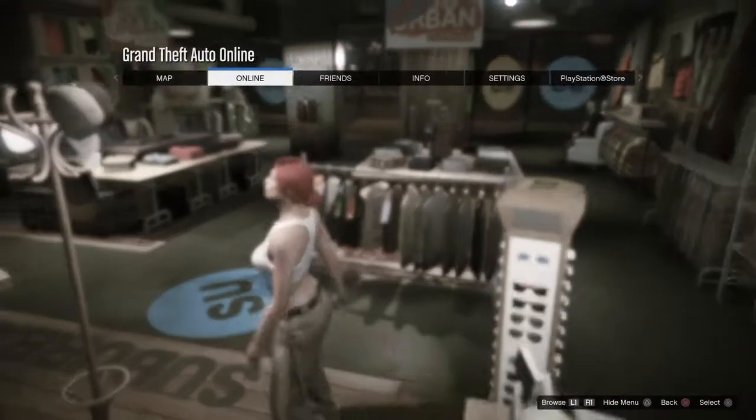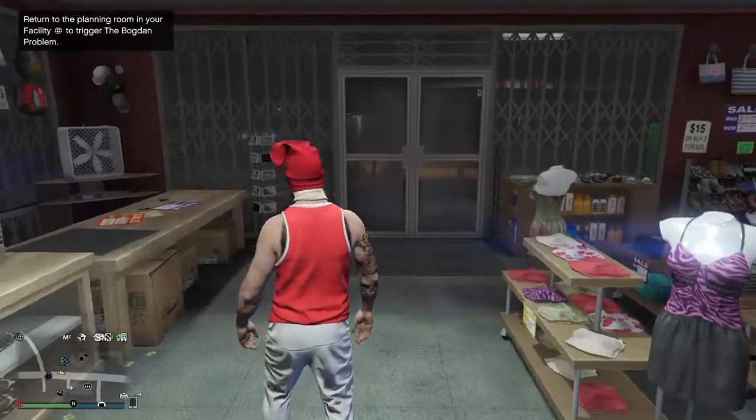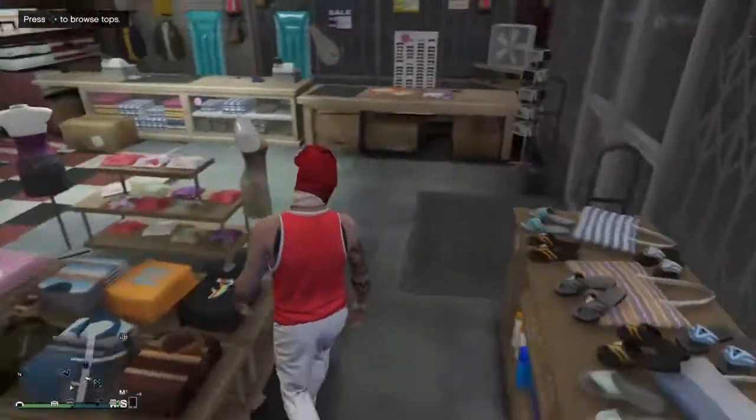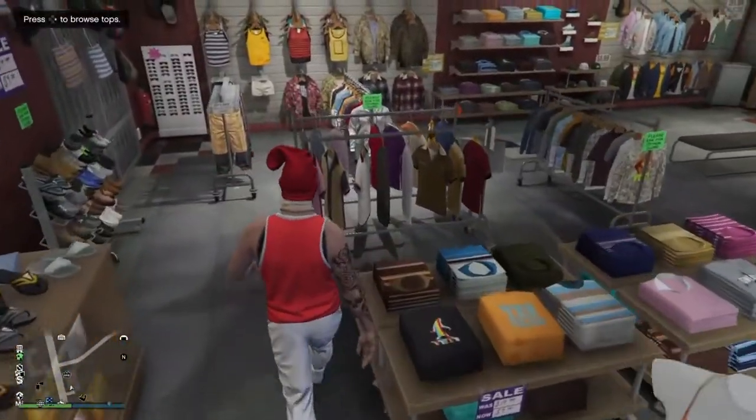Now once you've done that, go ahead and swap over to your male character. Once you spawn in with your male character, copy the same components that I have on and go to any clothier on the map.